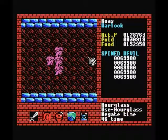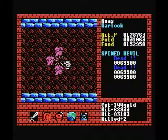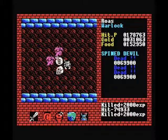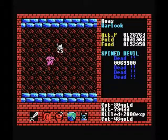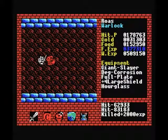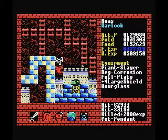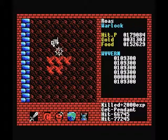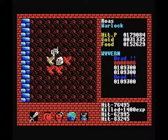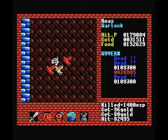Hourglasses will freeze the monsters in place so we can just hit them without fear of retaliation. It will also last a little while — as you can see, we have 46 time. Exactly what this translates to in-game is a little bit vague, but it means we'll be able to kill a bunch of monsters with a single item. These Wyverns are extremely strong, so the fact that we can just walk up to them and kill them without taking any damage is pretty good.